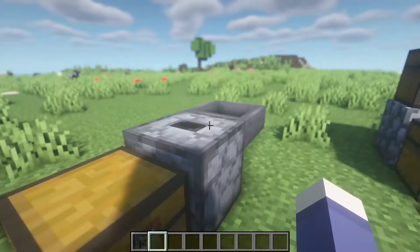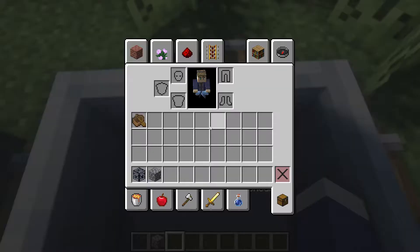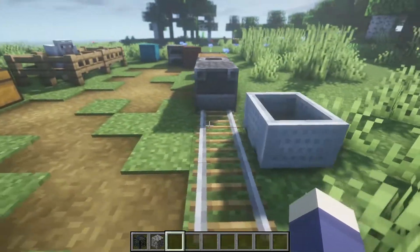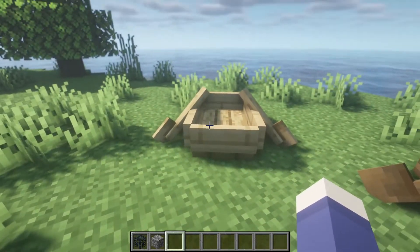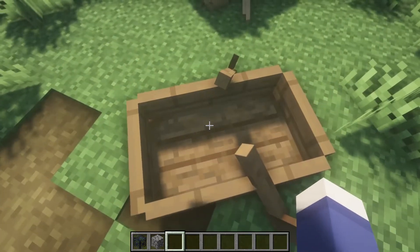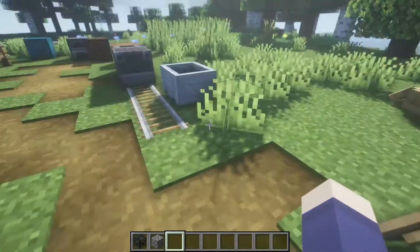This works with trap chests and carts — you can change tracks or something if you have a multi-track setup. It also works with boats, and with boats there's an interesting little bug: if you pick up not an oak boat but a different colored boat, it just casually turns it to oak.